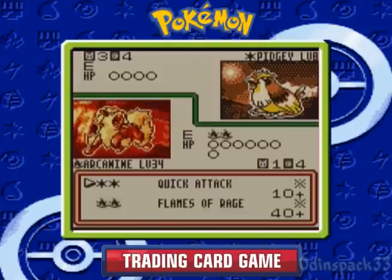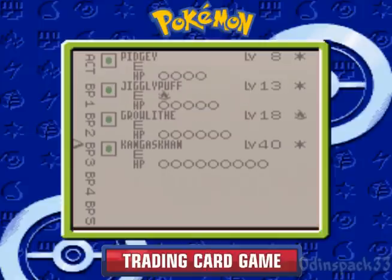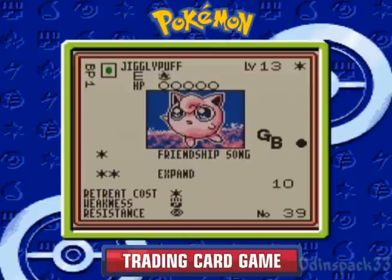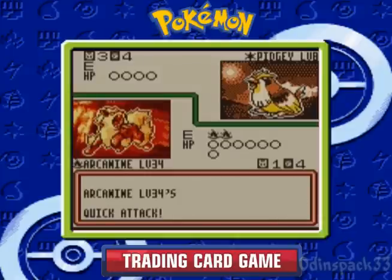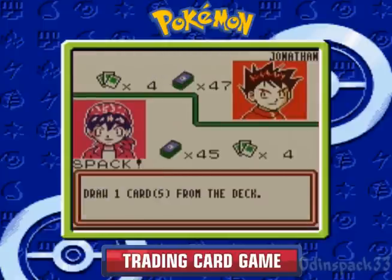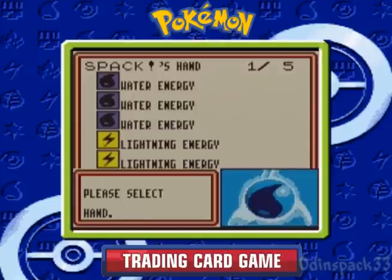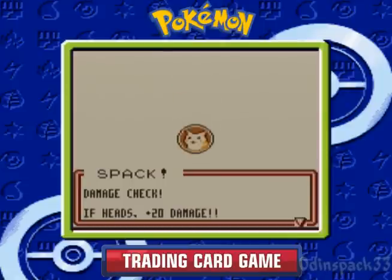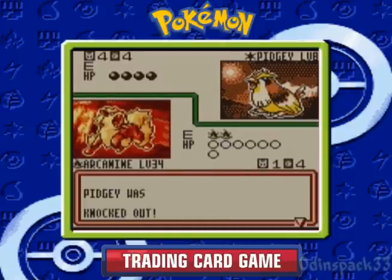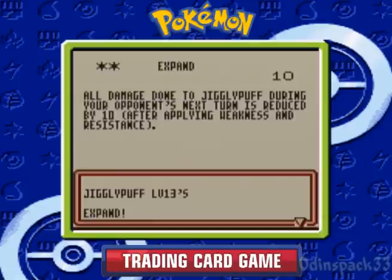I could do 40 damage right now but I'd have to discard both of my Fire Energies, so I'm not gonna do that. Let's take a look at his bench — he's got Kangaskhan, which draws cards. He's got Arcanine as well, and this Jigglypuff. He's got the Game Boy one, similar kind of deck. I could kill him right here but I don't want to get rid of my Fire Energies — those are some important Energies. Let's build up Eevee here and put a Water Energy on him. It really doesn't matter what types of Energies we put on Eevee, because regardless of what we evolve him to, all the costs are colorless. That's the beauty of using the Game Boy Eevees — you can put any Energies you want on them.